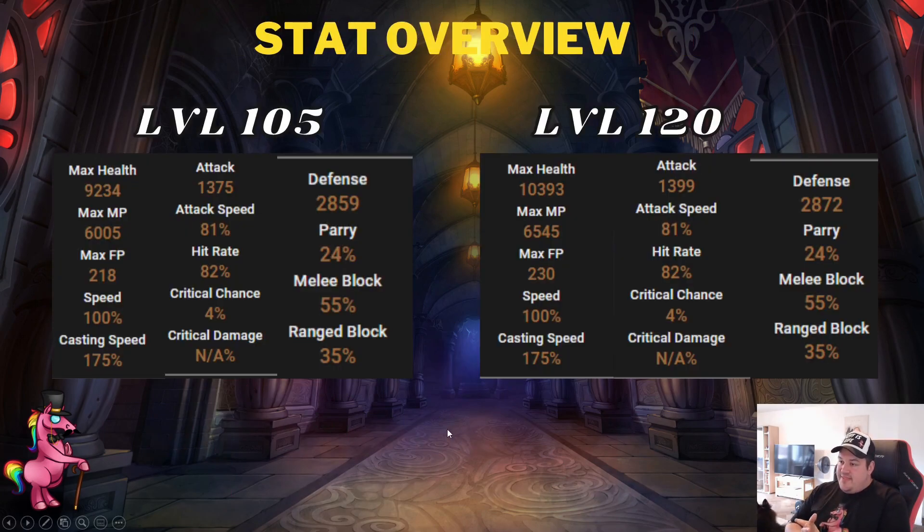Now, I just said we don't need any stamina at all, but our build actually does allow us to reach decent health levels of about 9 to 10k. Because of this, you are actually more tanky than a full damage dealer. So if a red mob ever turns on you, you can relax, heal yourself, and your teammate can just kill it — pretty stress-free.